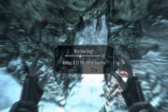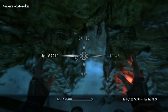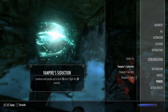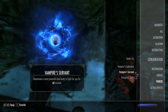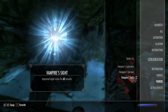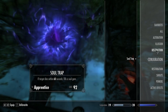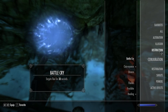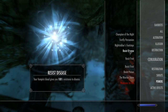Now if you wait 24 hours without feeding, you should become a level 2 vampire. It says 'your vampiric powers grow as you hunger,' so I should be a level 2 vampire now. Your vampire's servant spell gets better, and your life drain is also better — three seconds of drain instead of two. If you look at your resistances, frost resistance is 50% now, but your weaknesses are also getting more acute.